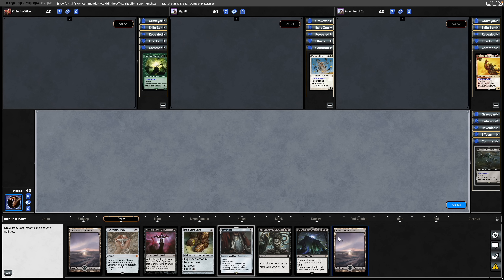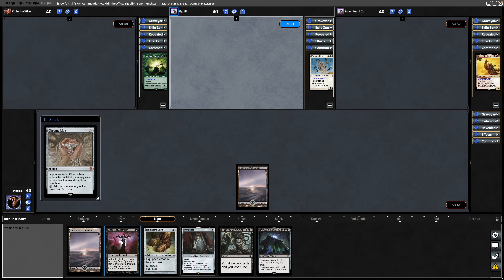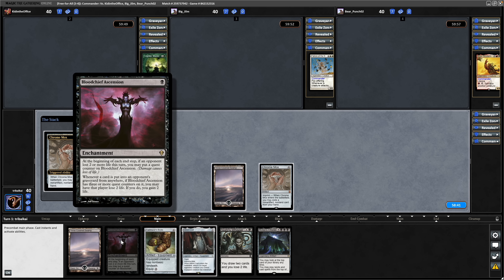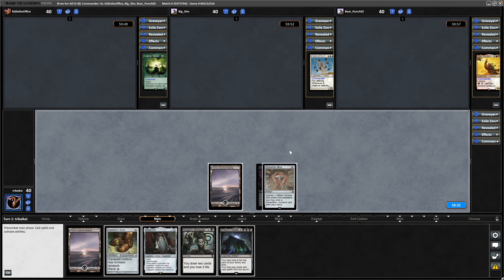We draw on our first turn, so we still want to be swinging in on turn two. Let's go for the land. Chrome Mox. Not too sure about Blood Chief Ascension in this deck anyway, because we'll be draining our opponents on their turn and we want to be gaining life on our turn to trigger the Gollum, so I'll have to try that another time.